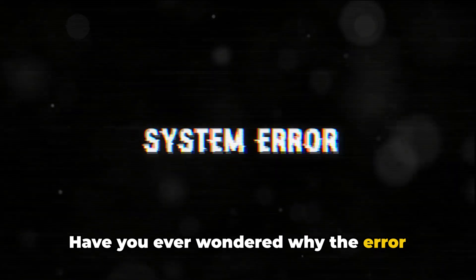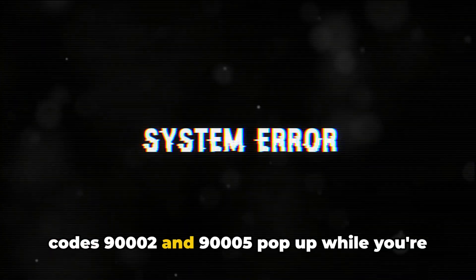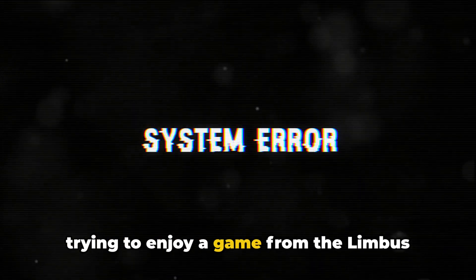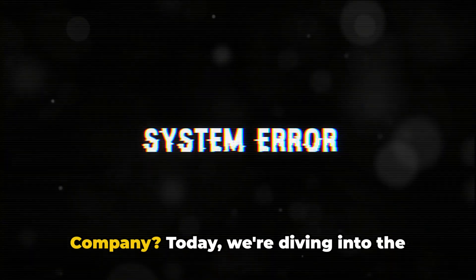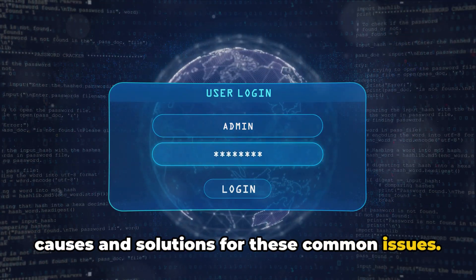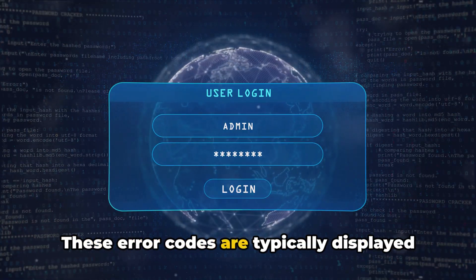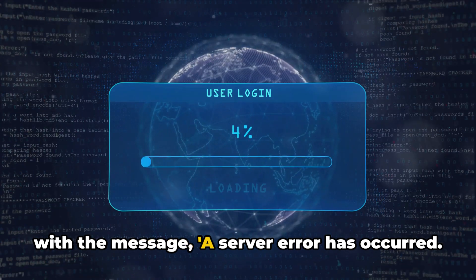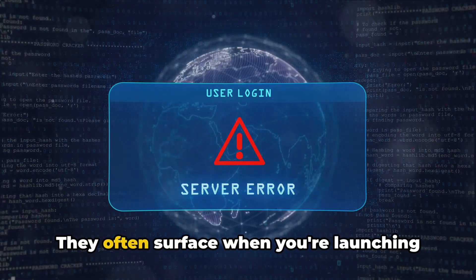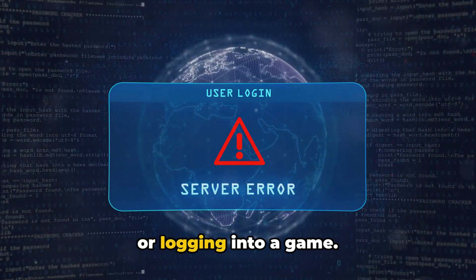Have you ever wondered why the error codes 90002 and 90005 pop up while you're trying to enjoy a game from the Limbus Company? Today, we're diving into the causes and solutions for these common issues. These error codes are typically displayed with the message: 'A server error has occurred. Please try again in a moment.' They often surface when you're launching or logging into a game.